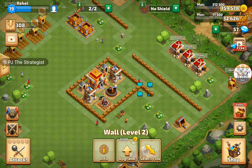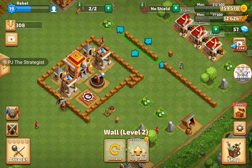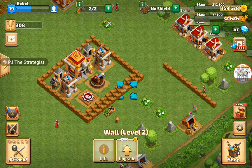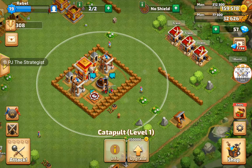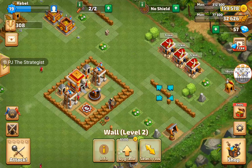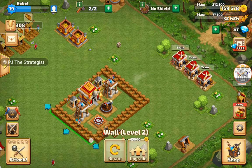I would like to suggest you to put the wall in front of the catapult area, because as you all know, catapult won't attack within the red radius. If someone attacks from this side, the catapult won't do a lot of damage on them. So put a double wall on this side, bring the wall closer, and break the unnecessary side.